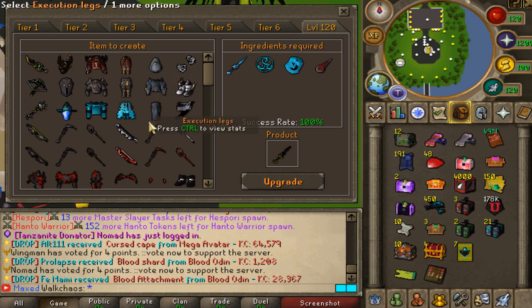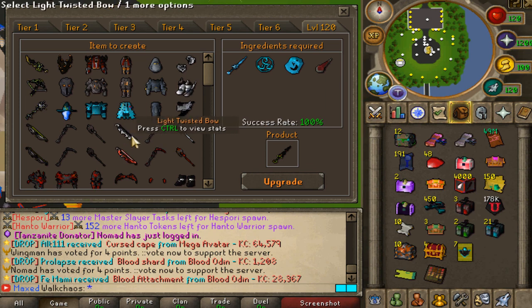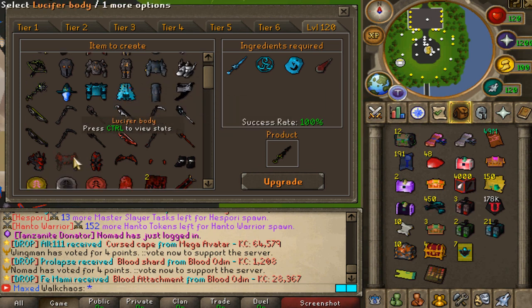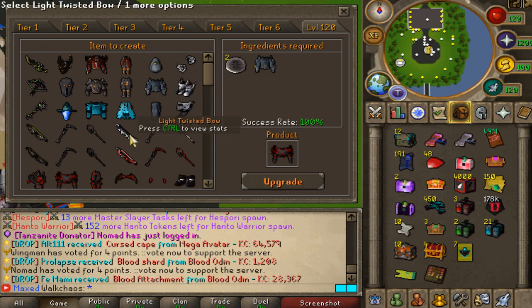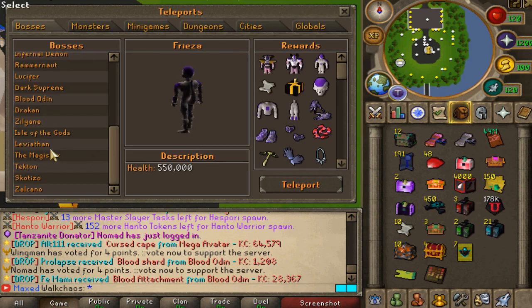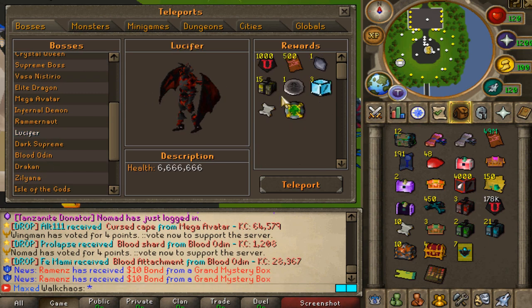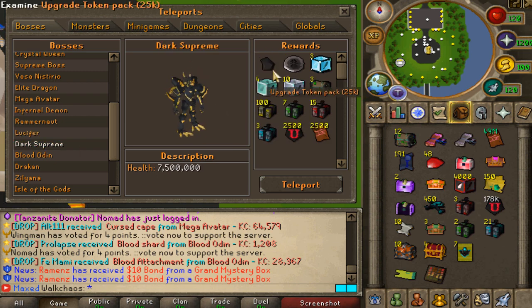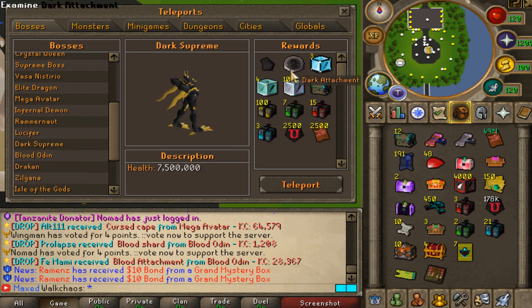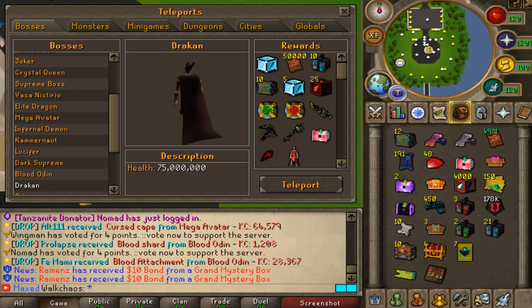So that's the execution set we were talking about before, and the execution weapons. You guys will be able to upgrade those execution weapons into different versions — we've got the light version, the dark one, and the black one. Then you guys will be able to upgrade the execution pieces into the lucifer pieces by getting lucifer attachments, all combined through attachments. First you get the normal one, then you go for the light, then dark, then black. The first boss you're going to be grinding is the lucifer one, to get lucifer attachments for the lucifer gear.